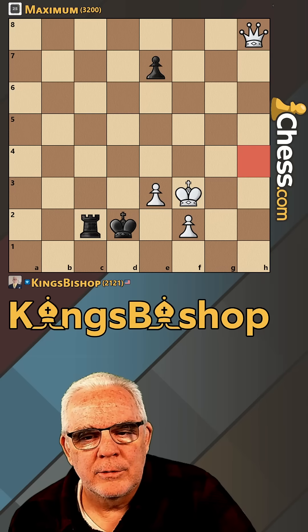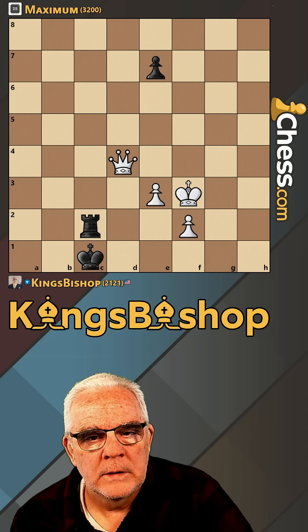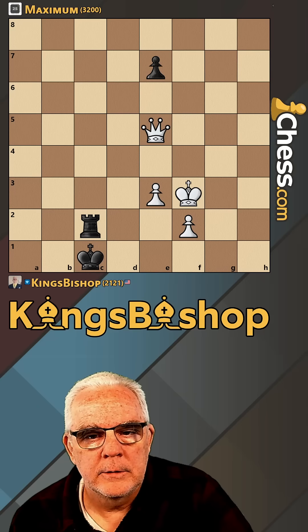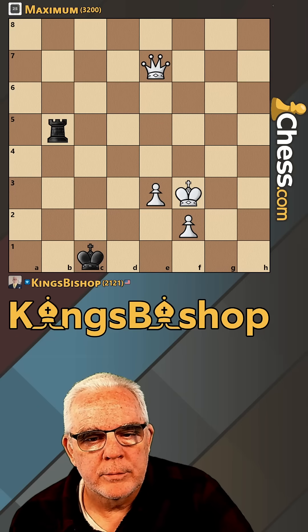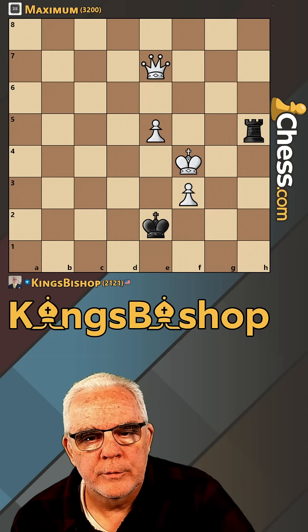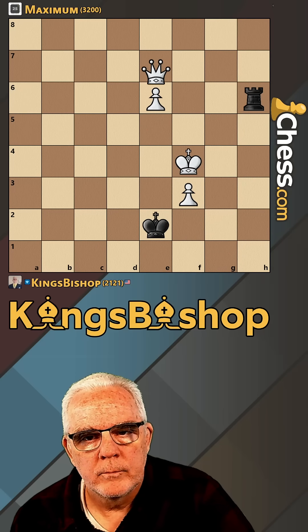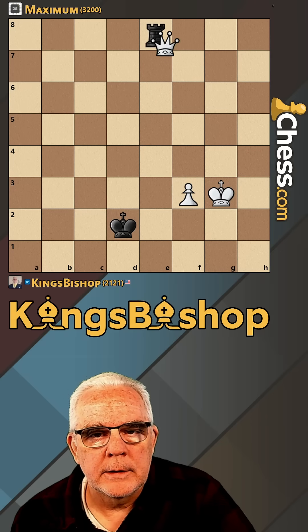I'm curious why he did not get his rook behind the pawn. Now we can give check here — let's actually attack the undefended pawn. Thank you very much. It should be pretty easy from here. Push the pawn, keep it going, keep it going — and that's going to be that.